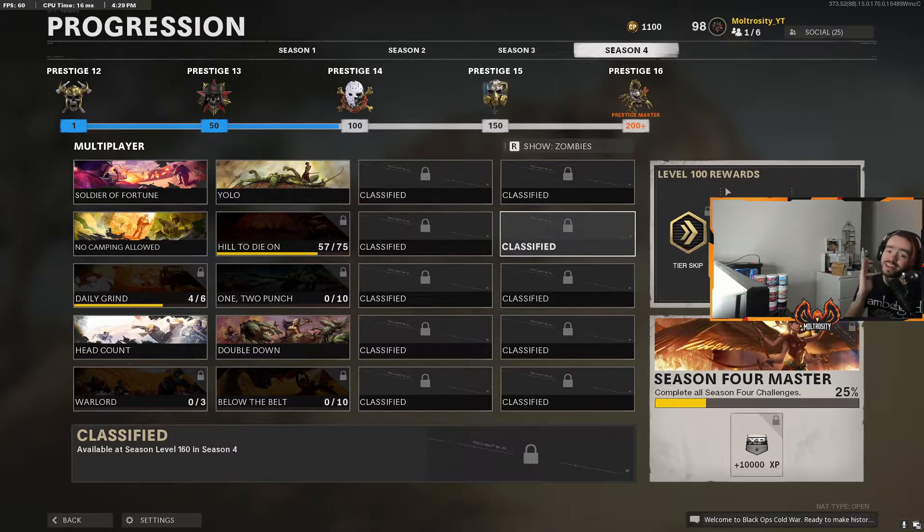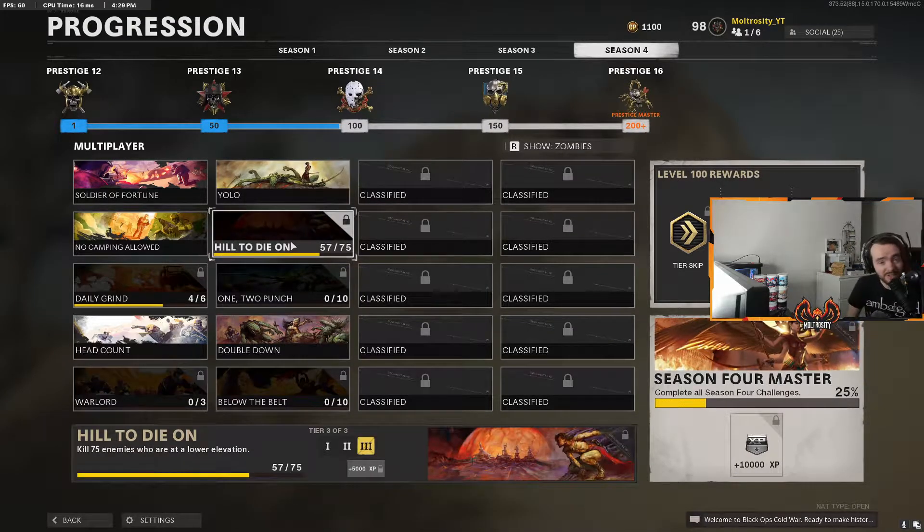What is going on guys, it is Mo, and in today's video we're going to be going over the challenge 'A Hill to Die On,' which is get 75 kills on an enemy with lower elevation than you are.